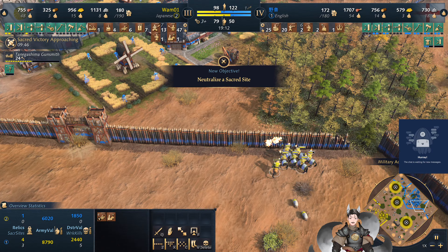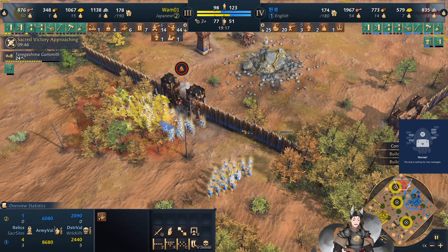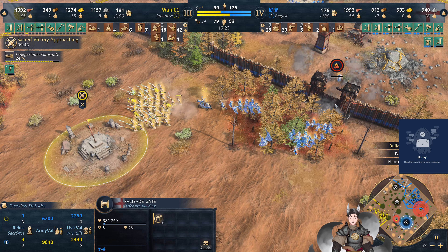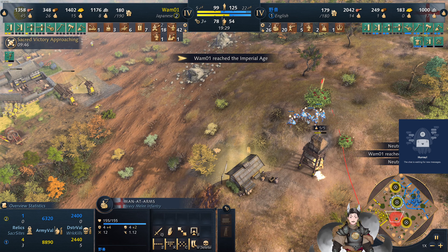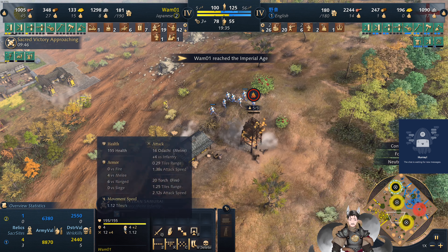The Togashima Gunsmith has been quite useful — gives you access to three gunpowder units as well as the unique gunpowder Otsutatsu. The gate does get set ablaze but will be saved by that villager. Now we've got some more bannermen and samurai as well.